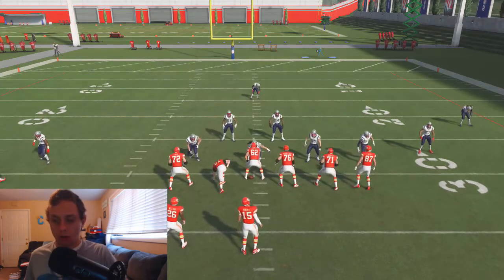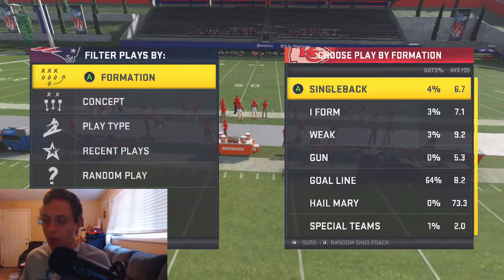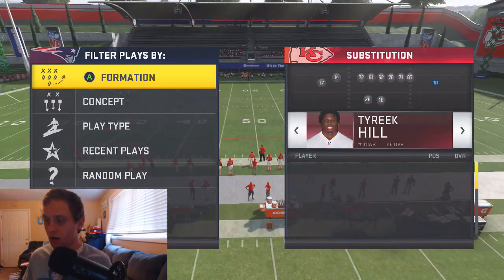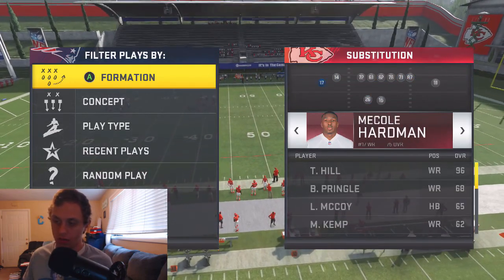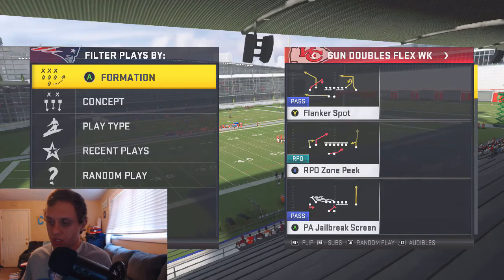The next way we're going to beat the Cover 3 is with the crossing route. I will recommend changing who's going to be running this post route — obviously you should have your fastest wide receiver running the deep post, because speed matters. If you guys don't believe me, play a game of Madden against Tyreek Hill and then come tell me you don't think speed matters, because it does.